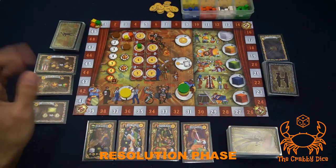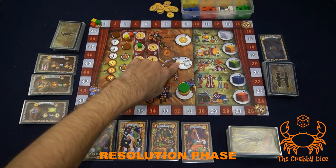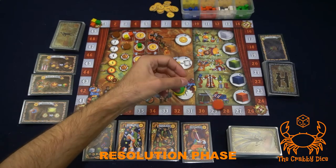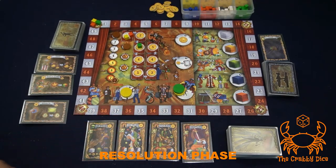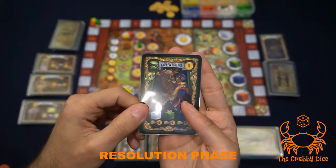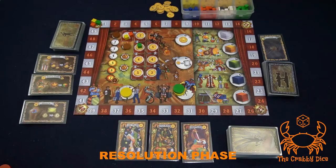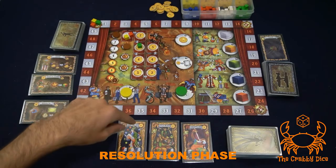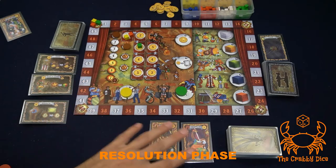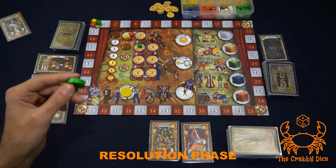Next, resolve the performers spot — again in reverse turn order from the bottom of the stack. Take back your disc, select the card you want, and pay its hiring cost shown in the top right. For example, the line wrestler costs five dollars — pay five to the general supply and add the card to your play area. If you don't have the money or don't want any card, you can pass and just take back your disc with no bonus.